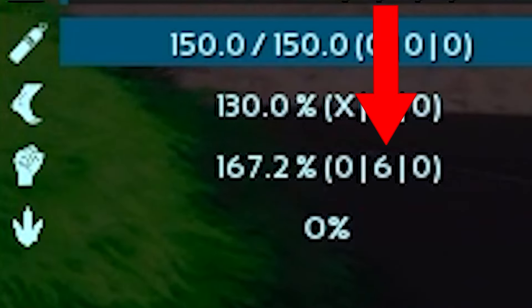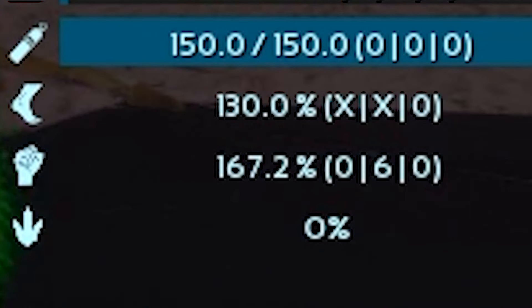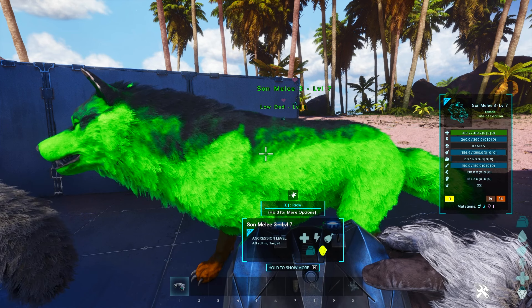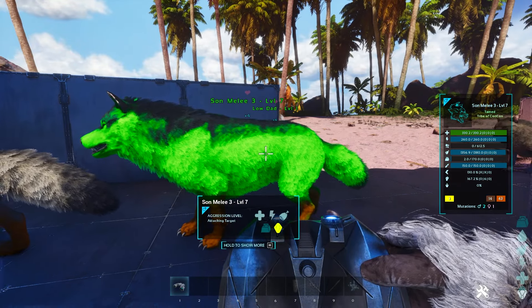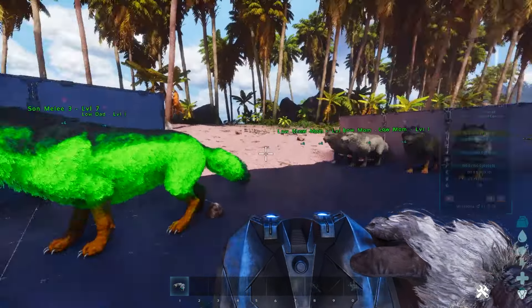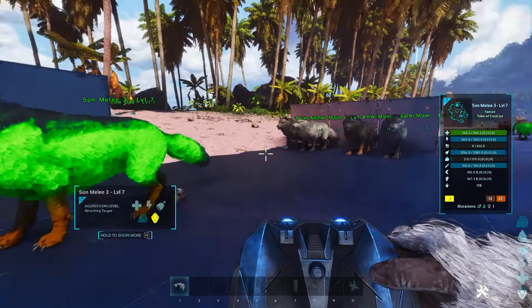The mutation counter shown as six here can go up to 254. If you go over 254, it actually stops working — at least it did in Survival Evolved. I'm not sure for this game because mutations take forever. Even with sped up stats, this took me about two to three hours to replicate.